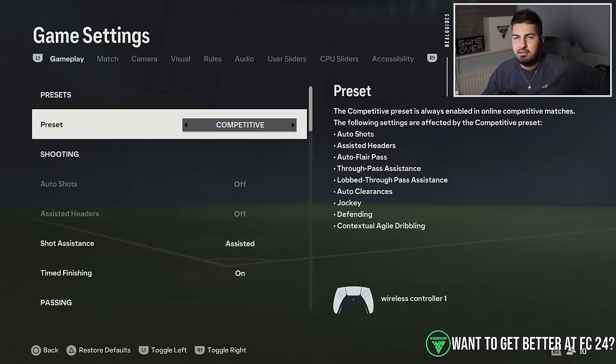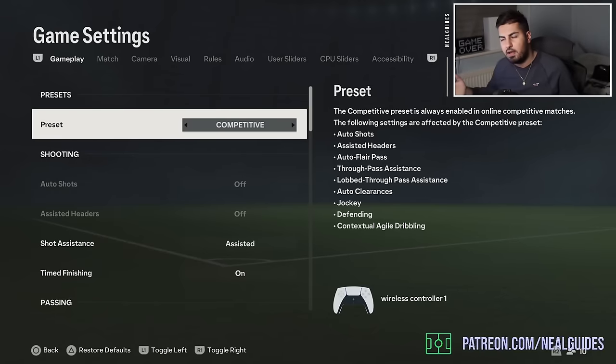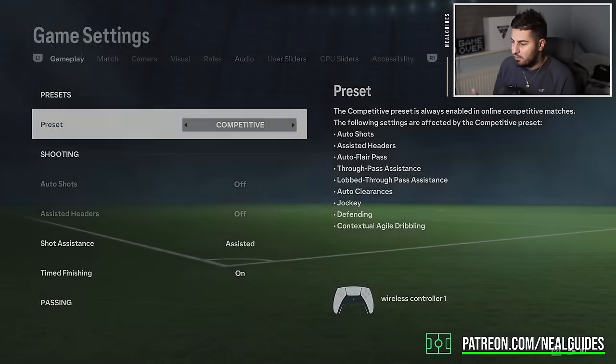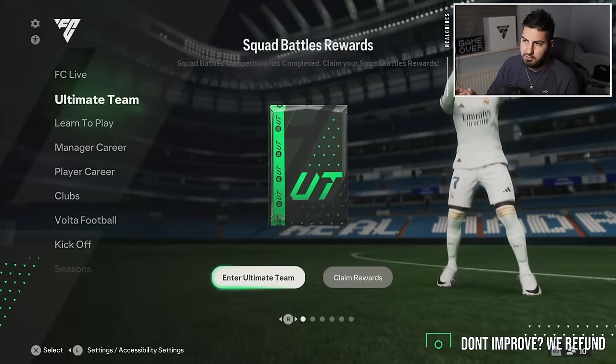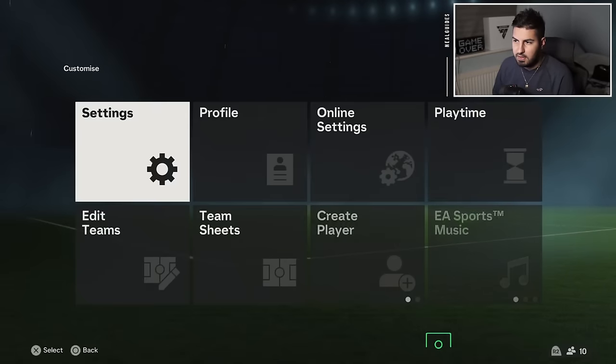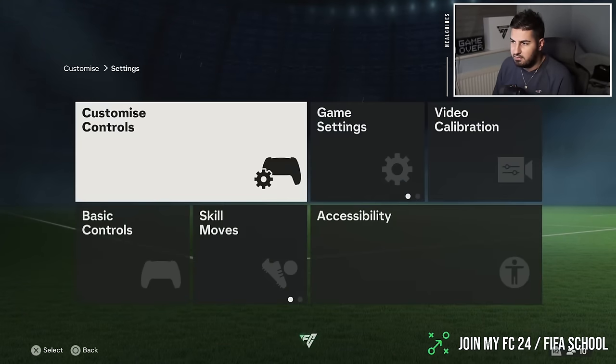We're going to go over the best settings to use — an updated one because a few things have changed since the game came out about four months ago, and also for those who got the game new on Christmas. This will help you get up to date on what the best settings are and what each thing does. The first thing you want to do is go to the main menu, click on the left-hand side, click on the gear, go to settings, and then you have controls and game settings.